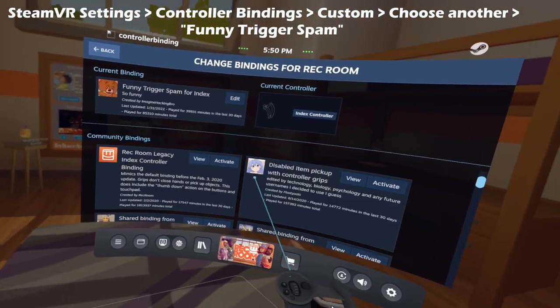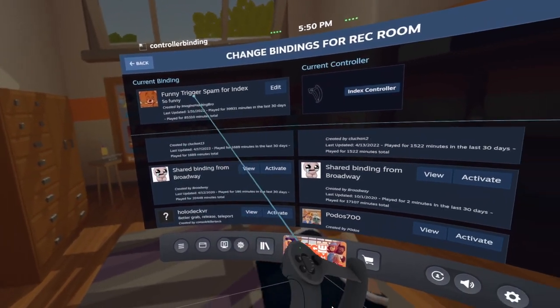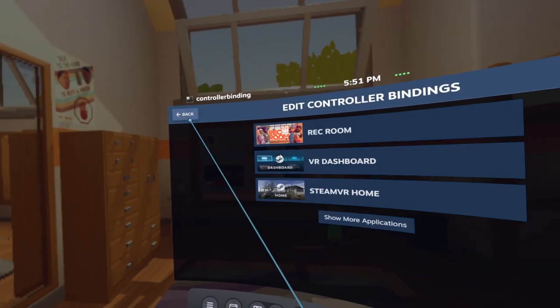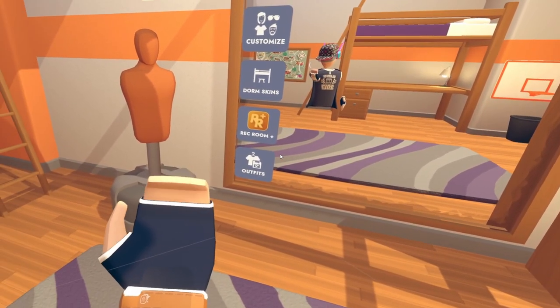It's not going to be at the top, so you're going to have to scroll down and search for other ones. I'm pretty sure there are some other bindings, but this is the one I use, so it's guaranteed to work. You wouldn't need to edit the binding or anything — it's already set up for you. So once you go into Rec Room, you're going to barely press your trigger and it's just going to do that.